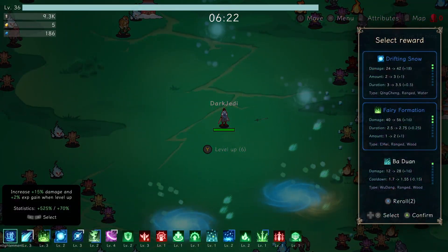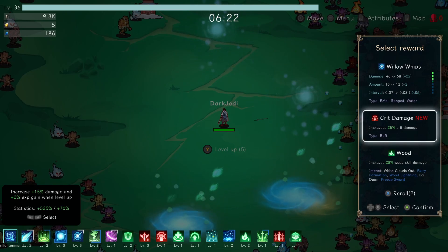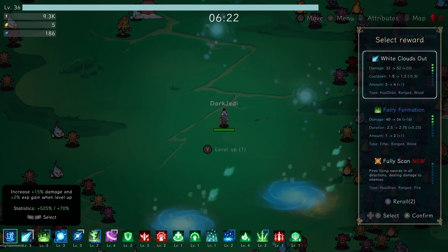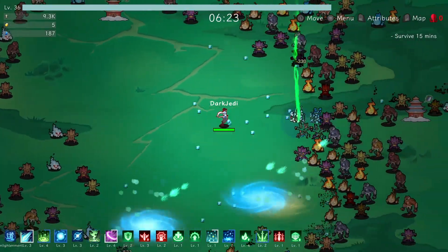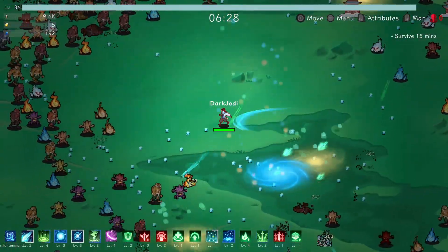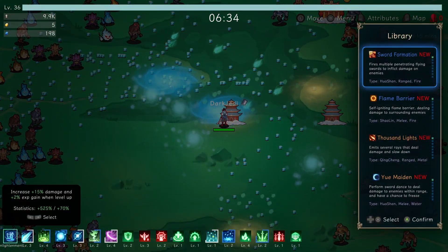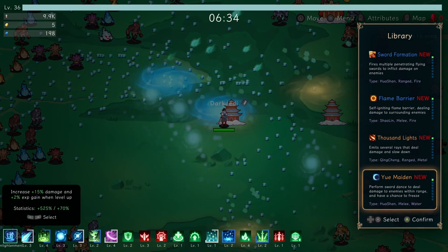Six level ups. Drifting Snow, yeah we'll take that. Willow could be good — but wood skill damage is too good to miss, 18% damage as well. Wood Skill Damage. Take the free sword — Fairy Formation, so now we get to them. I think I'm in a good place. Five stones to spend — let's spend. Let's get this skill here. That one's two oranges — Ranged and Metal, Melee and Water. I'm going to take the Melee and Water, I think.